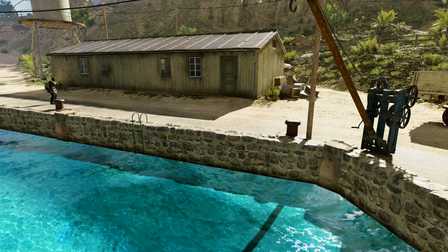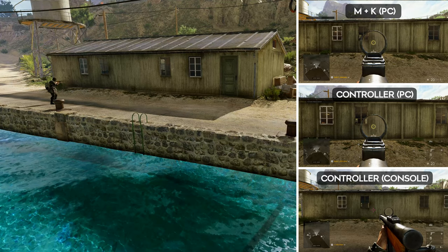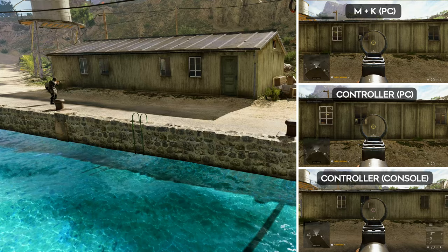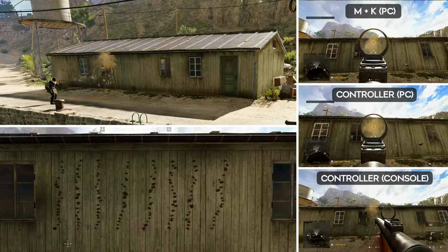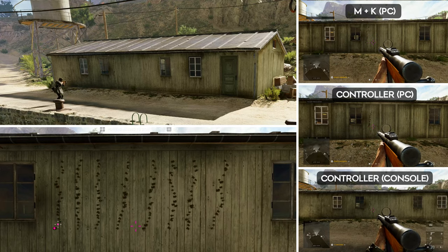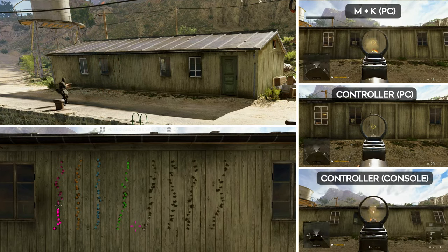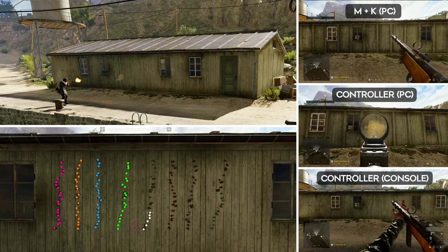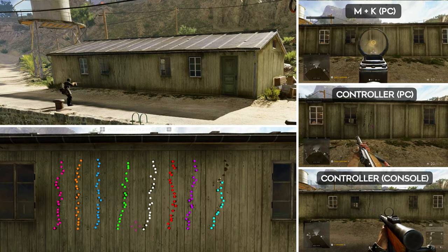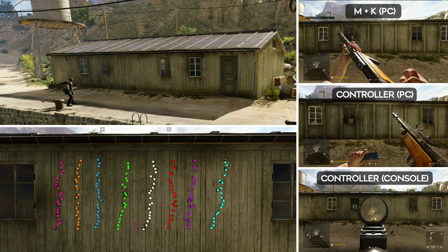We're moving onto the Mercury map now as I need a larger space to shoot against. This time, instead of shooting each pattern on top of the others, all patterns will be shot separately and spaced out. Each bullet will be marked with a coloured dot. There will be 48 patterns for each tested variant — so 144 recoil patterns in total. Yes, I marked up with dots 144 patterns. It took so long to do this.